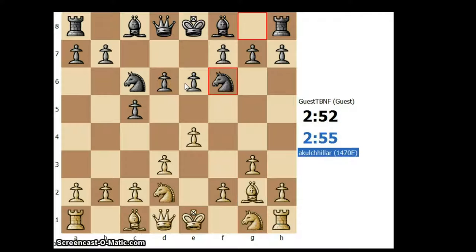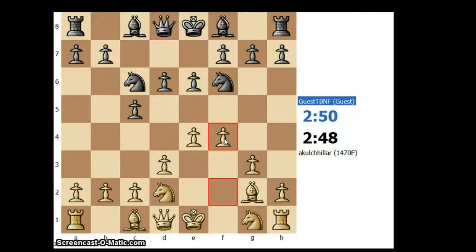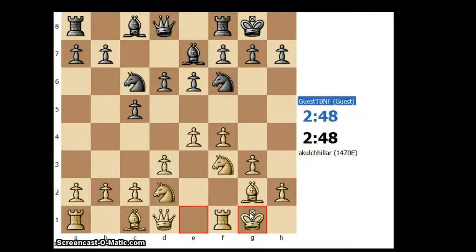Knight to f6. Now here I would like to play f4. I have not played f4 before but let's play f4 — I think this might not be the right way, but I want to play f4 because once I get castled eventually I have to play f4 anyway, so why not play f4 first and then play knight f3? That saves a lot of moves.